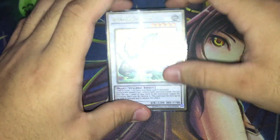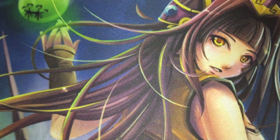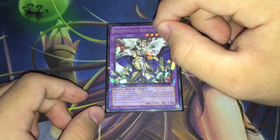We also have one copy of Naturia Beast in the extra deck, since making it turn one is so powerful. Finally, for fusions, we have two copies of Elder Entity Norden for Instant Fusion and one copy of Gem-Knight Seraphinite to support Brilliant Fusion.